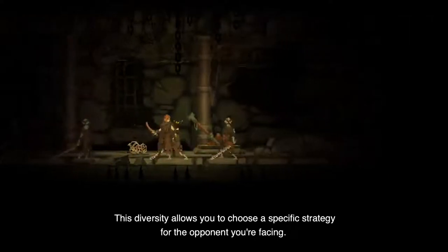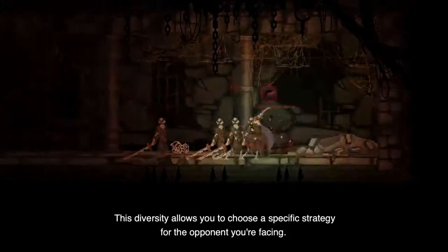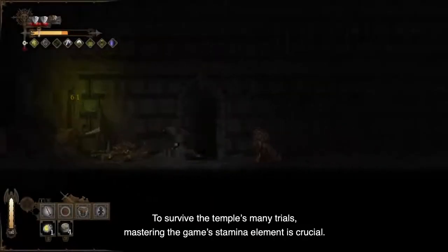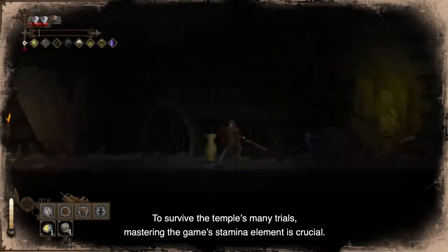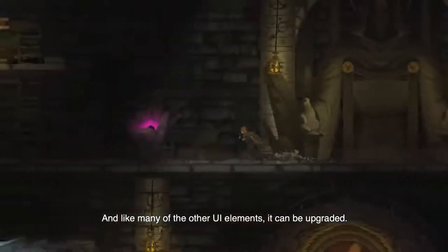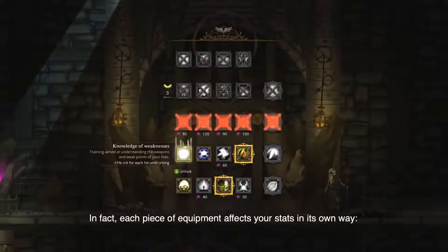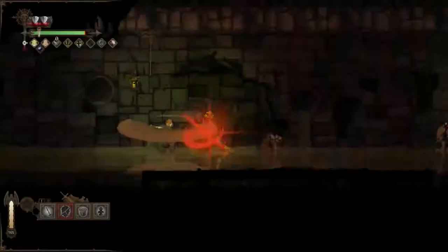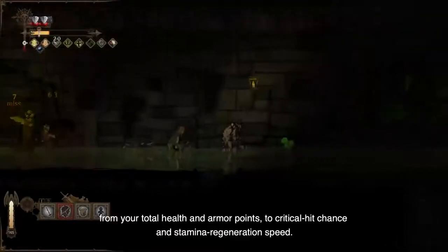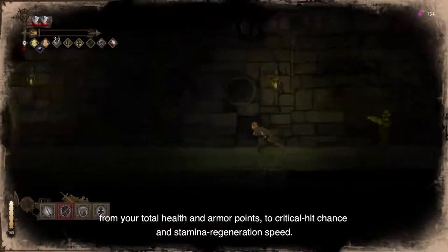This diversity allows you to choose a specific strategy for the opponent you're facing. To survive the temple's many trials, mastering the game's stamina element is crucial, and like many of the other UI elements, it can be upgraded. In fact, each piece of equipment affects your stats in its own way, from your total health and armor points, to critical hit chance and stamina regeneration speed.